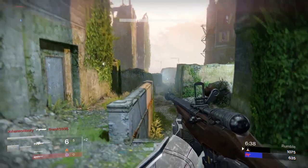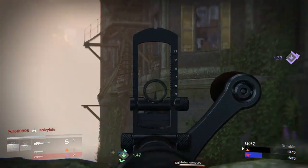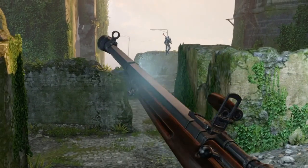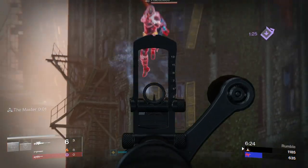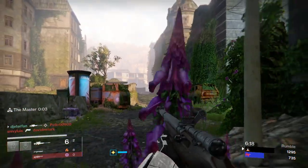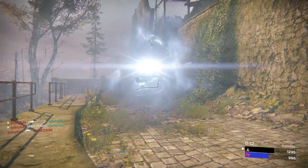Somebody's camping back here by B flag — I can see him on radar. There he is — target acquired, and you're dead. Nobody's challenging me anymore; the only people that challenged me were the ones who did it in my bubble. That hunter wants to rush me — he's jumping in the air, easy kill. Twilight away — and finally died. That was a pretty solid kill streak and we've got a good lead.